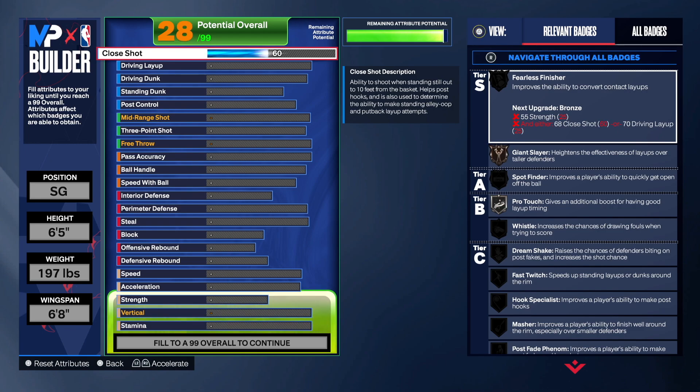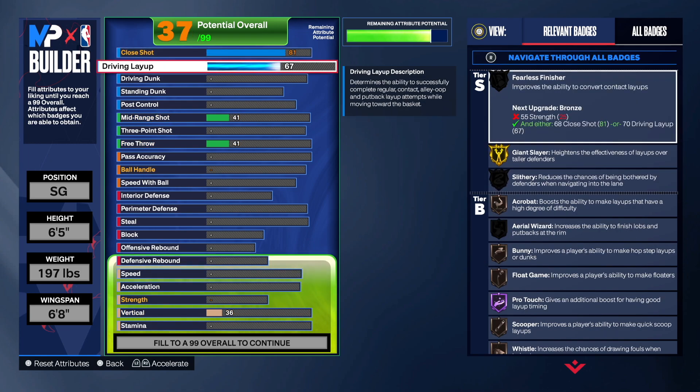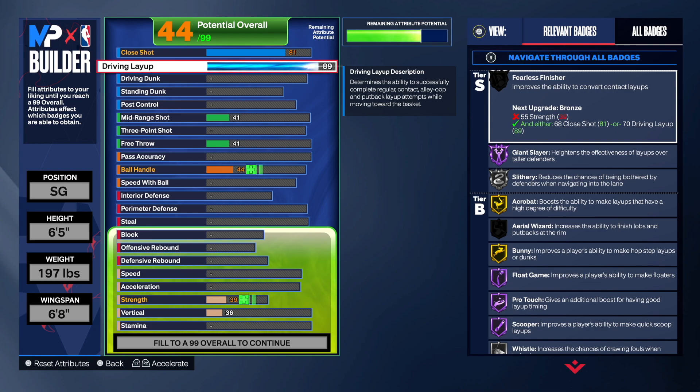First things first, I went 81 on close shot instead of the 90s because going 81 gets you Fast Twitch on silver — I felt that was a good sweet spot. For layup, I went 91. He had a 94 or 95 on the card, but I felt 91 was cool because going to 94 only adds Bunny — and gold Bunny is just enough. But I definitely wanted to get Slithery at least on gold, since this build only has layup and no dunk.